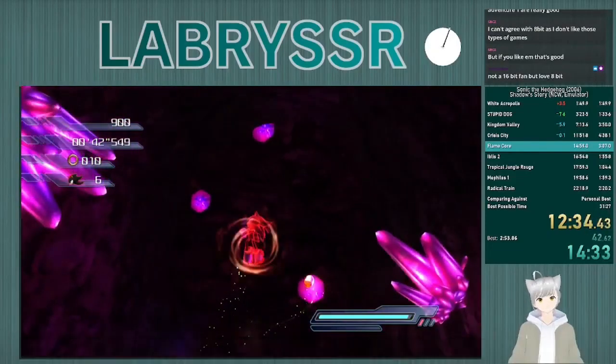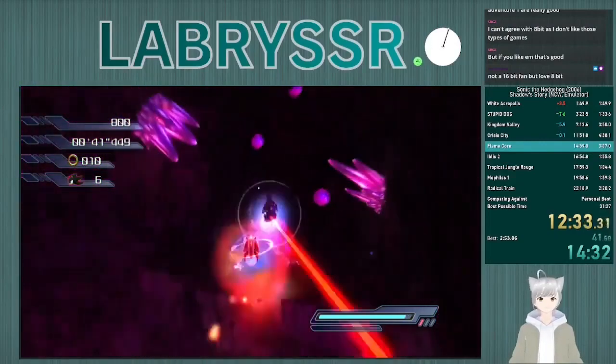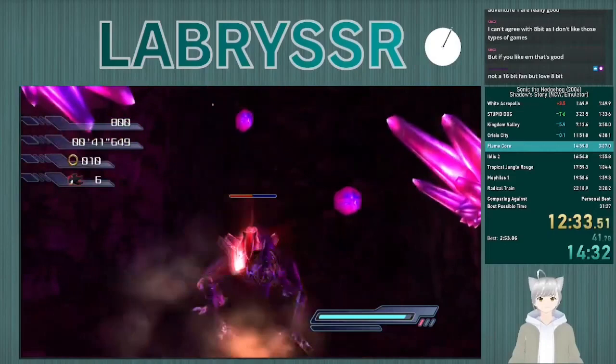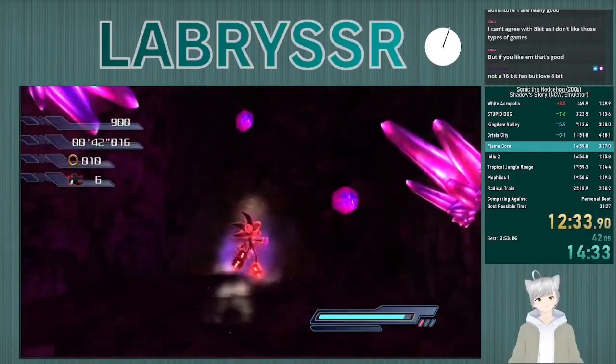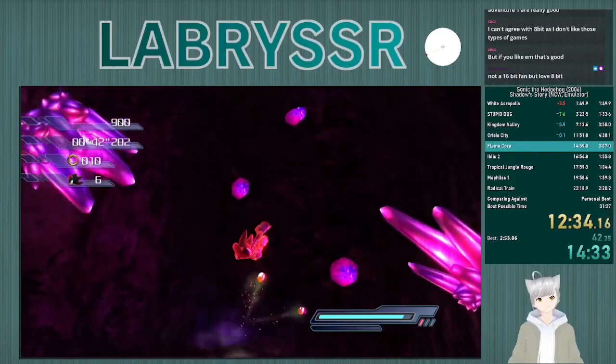Now that's the first instance of a chaos snap. You'll see Shadow have a little bit of an after image here — it's hard to tell right now. But I'll have what's called snap storage here. This is done by, instead of tapping A to do a homing attack, holding A to do a homing attack. Shadow will shimmer, and if there is a target within his line of sight, he'll teleport to it. Otherwise he'll just stop all momentum, shimmer, and then fall straight down.